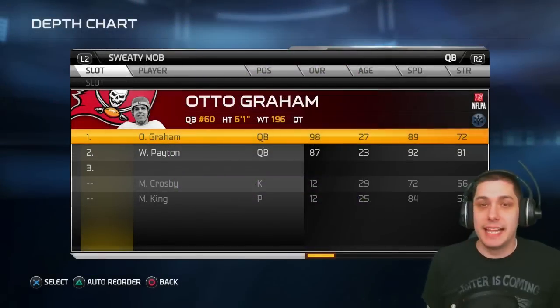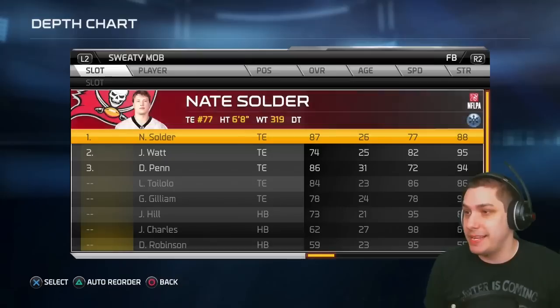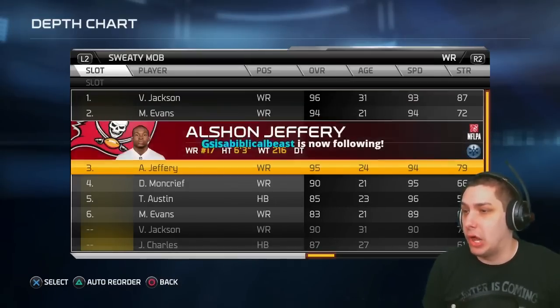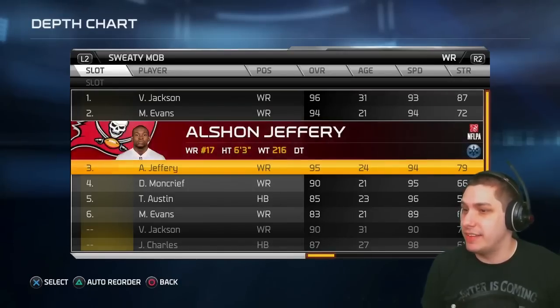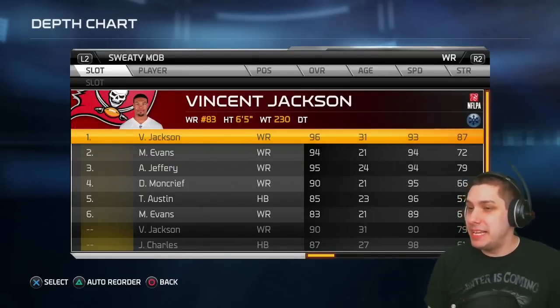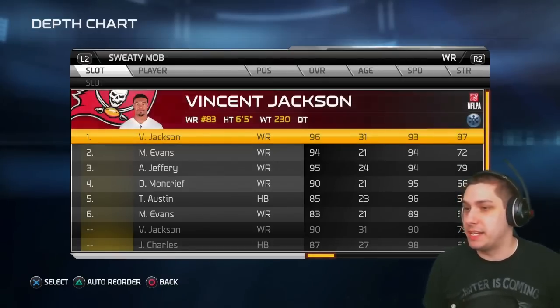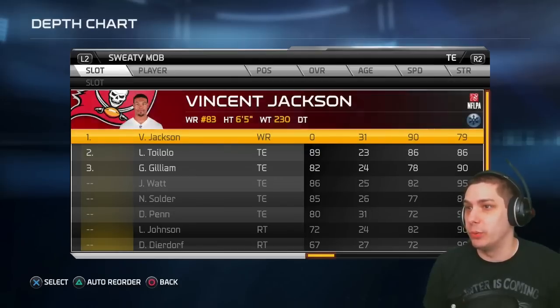Here is his lineup. At quarterback he's got Otto Graham, so I have to watch out for the scrambling. Jamal Charles brings a lot of speed — could be some read option in this one. Nate Solder. Big, tall, physical receivers across the board: Vincent Jackson, Mike Evans, and Alshon Jeffrey. Thankfully none of them has tremendous speed, so it'll be easier to defend the streak aspect, but the face-catching is always real in this game.